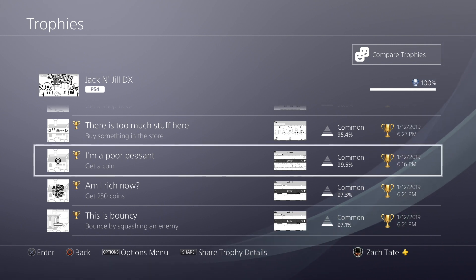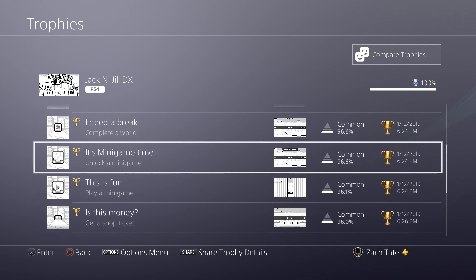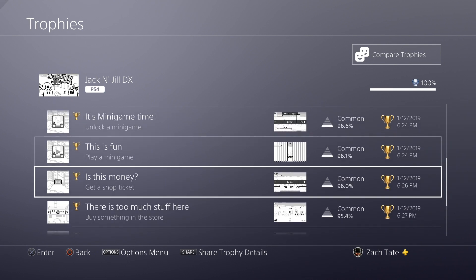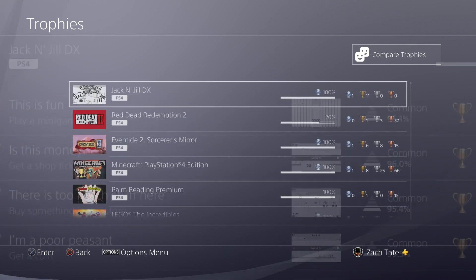The game is a lot longer; there is quite a bit more to it. But after that, you'll unlock a minigame naturally by completing the first world. Then you just have to play a game, get 25 shop tickets, and buy something from the shop. That's all you have to do.